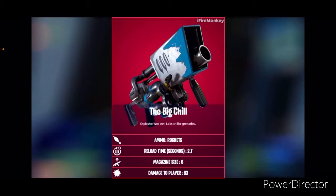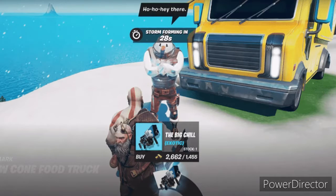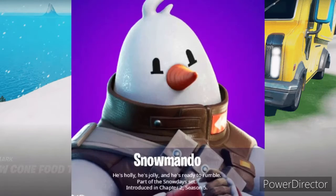It's the Snowball Launcher and it's called the Big Chill. It's now an exotic weapon that you can get from the Snowmando NPC.